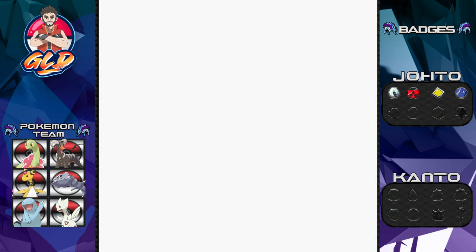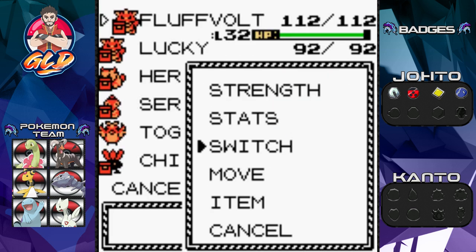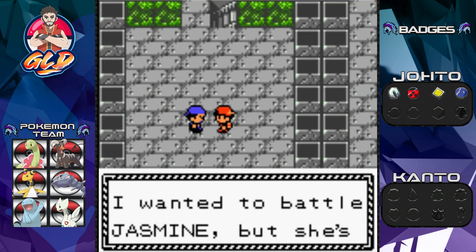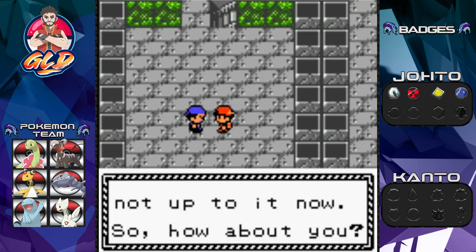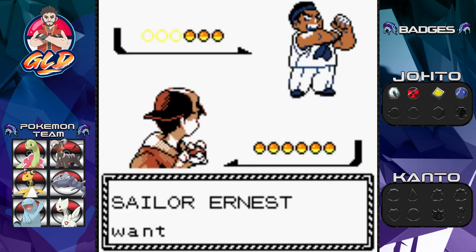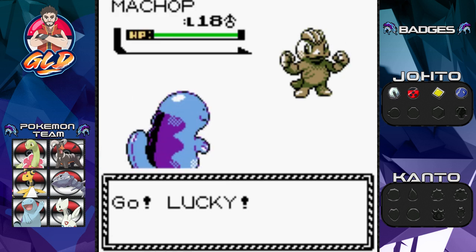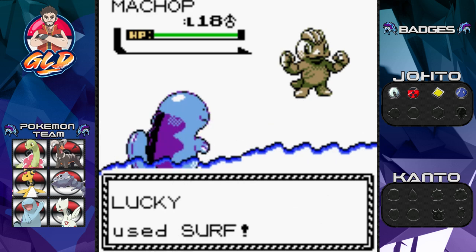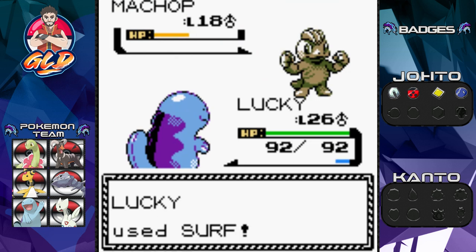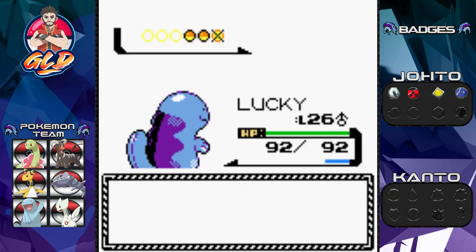One more trainer: he wanted to battle Jasmine but she's not up to it, so how about me. Sailor Earnest comes out with a Machop. I keep saying I need a Fighting-type but I never get one. I don't really have a move to beat it except Surf — and there we go, Surf does the trick!